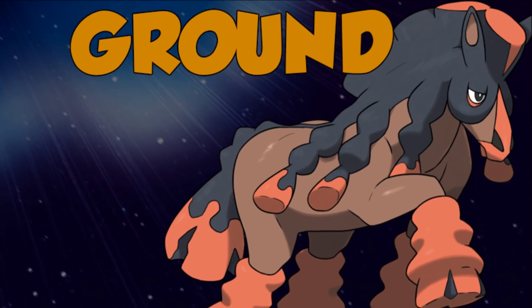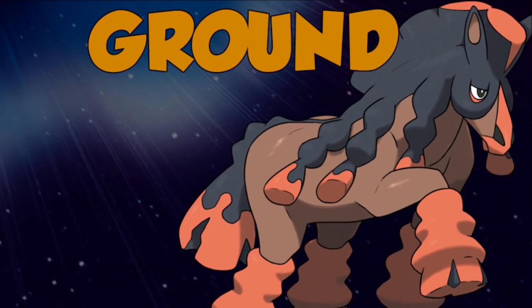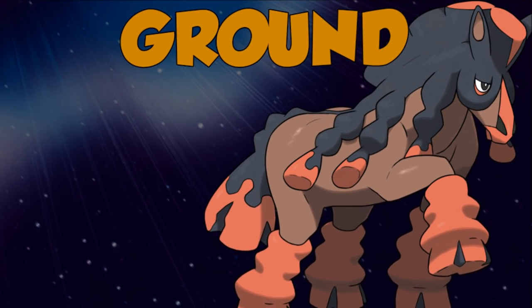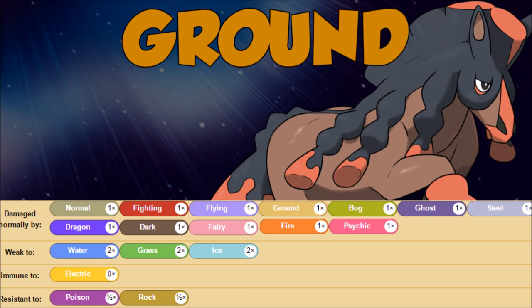Welcome back wolf pack, Volus here, and this is how to use Mudsdale. Mudsdale is really strong, so let's go and check it out. Pure ground typing — that's pretty solid. We just have to worry about grass, ice, and water super effective hits. We do get the poison and rock resistances as well as that electric immunity, so good start right there on that ground typing.